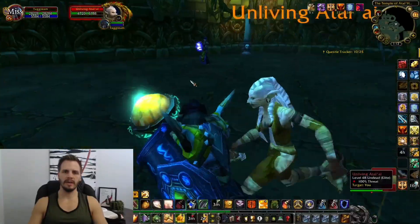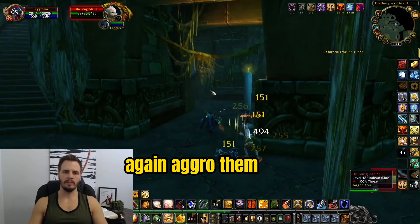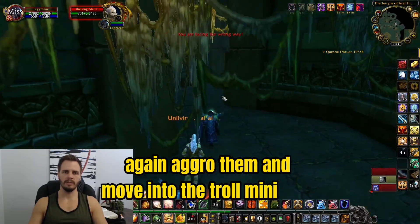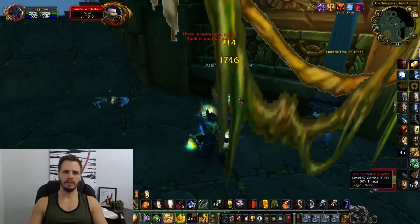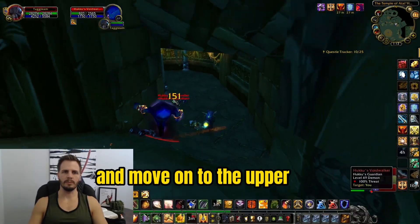Once you get to the ledge where you have some enemies again, aggro them and move into the troll mini boss just to the right. Once you have everybody aggroed, quickly kill them and move on to the upper ring.